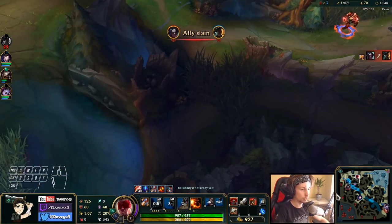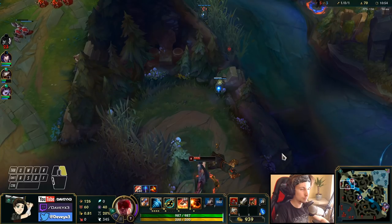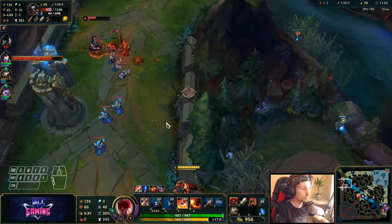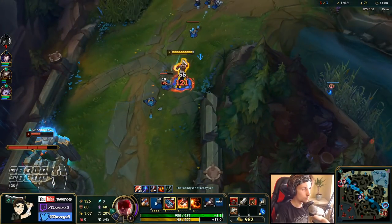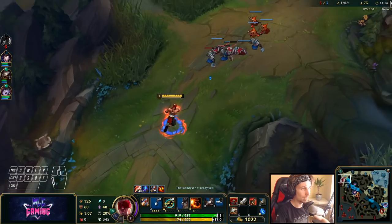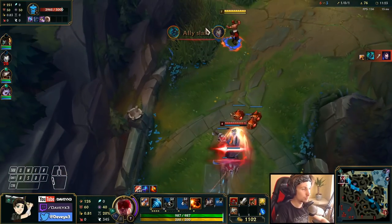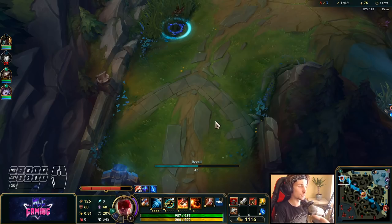Azir is currently topside. We could take that kill — oh, he was a little faster than I thought. I could dive him... ah, just one second too late. We can at least take one plating. Unfortunately not getting anything here — we're like two levels below that guy so we can't 1v1 him yet.